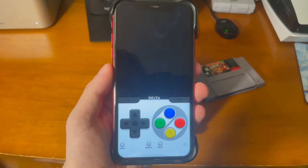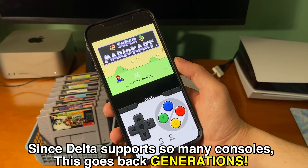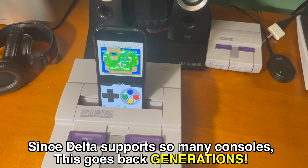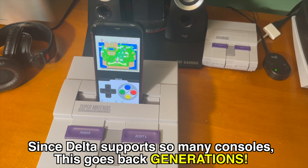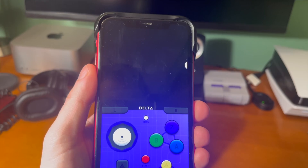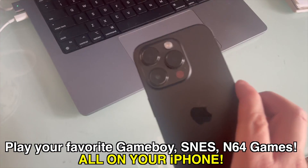Tap on the game and start playing — it's as easy as that. The cool thing about Delta is how many games you can play. Some people may have grown up on Super Nintendo games, others on Game Boy and Nintendo Entertainment System. There's a wide variety of titles across generations, and it's really cool to play all of your favorite childhood games on your phone.